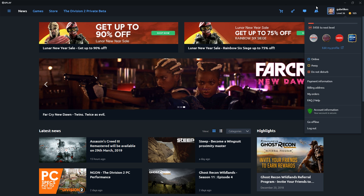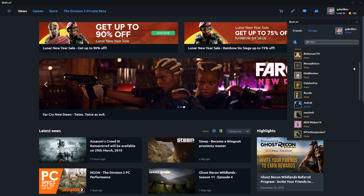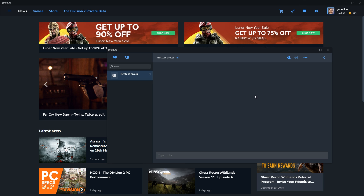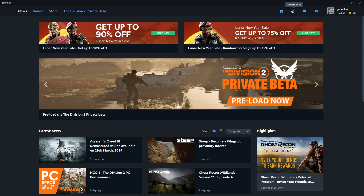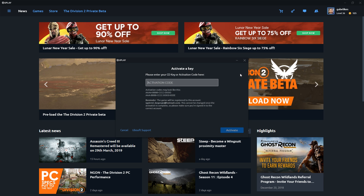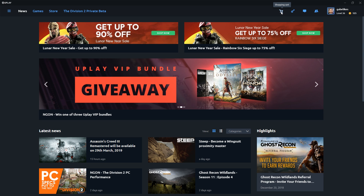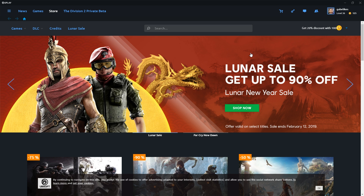Next to that we have the friends and groups window. Open it up to add and see what your friends are up to, as well as any groups that you're a part of. To the left of that you have your chat — clicking on that window will give you the opportunity to send messages and you'll also be able to see any active chats that you're a part of. The key shape symbol to the left of that is for those of you with a key looking to activate it: click on it, enter your key, and bam, you're all good to go. And finally you have your shopping cart — if you've added anything to your cart within the store, that button will take you straight there.